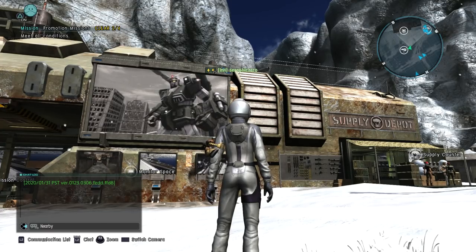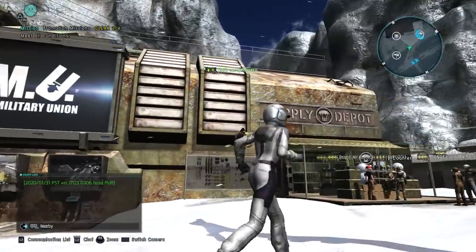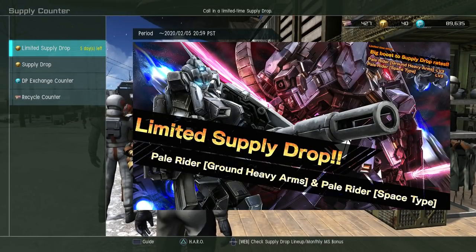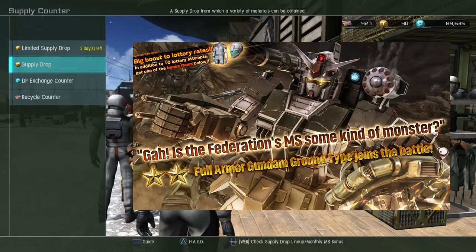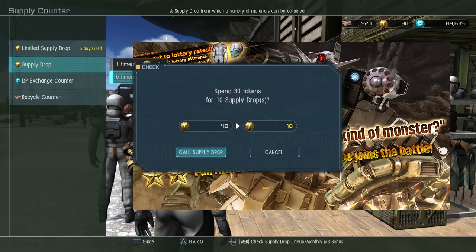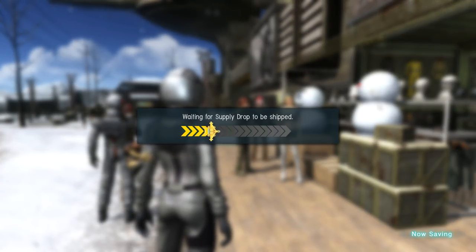It's pretty much a support type mobile suit in the general type class. The past couple of weeks I've had very bad luck. I've been saving up my tokens — I skipped over the Gym Quail and the Galbaldi Beta. This is a special spin for some Piao Riders. I don't really have any of those, but we're going to do a 10-spin for the Ground Type Full Armor. Let's see what falls out of these planes.